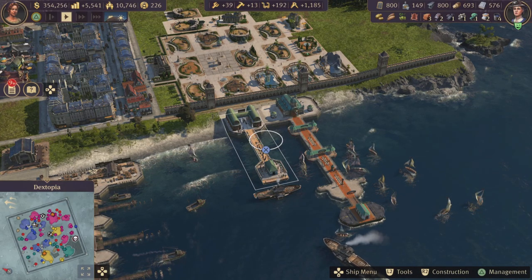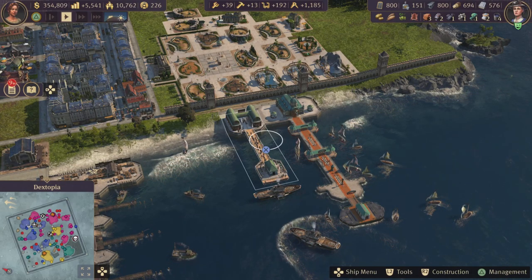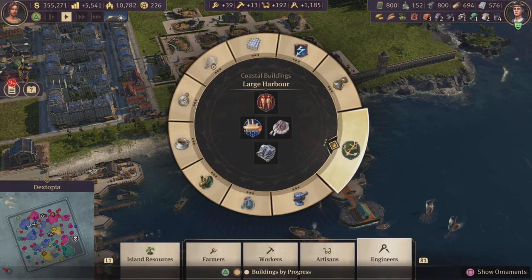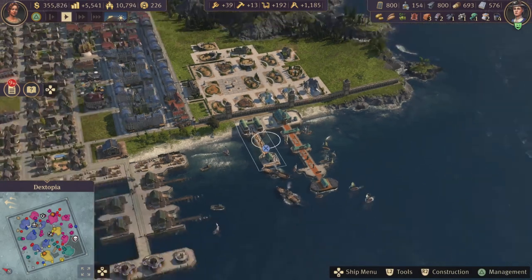Welcome to this how-to video for Anno 1800 console edition. In this video I'm going to show you how to use the commuter pier. As soon as you hit the engineer's tier, this beautiful thing will unlock — just go to your coastal buildings and it's the first thing in the list.